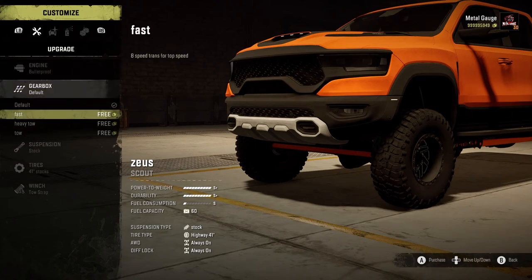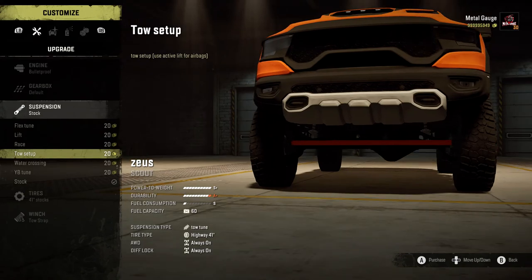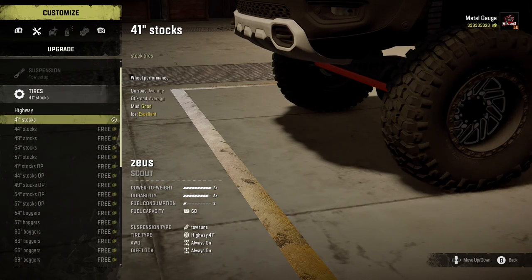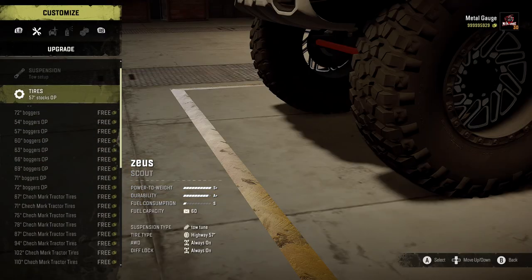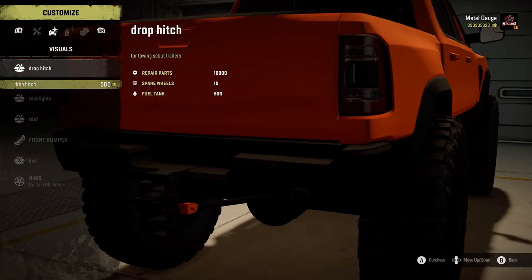For the gearbox I'm gonna stick to default, but I am gonna stick on the tow suspension, because I need the tow for something you might not expect. Now we have got a smattering of tires — we've got regulars and OPs. I kind of like the look of these stock OPs so I'm gonna put those on. The huge amount of the list goes up and we've got the tow setup — that's meh — but this is where the fun starts.